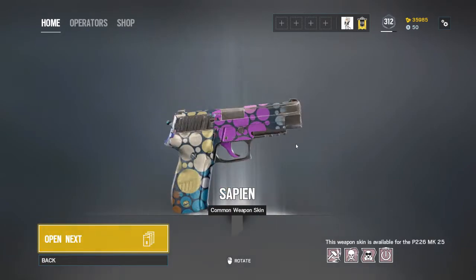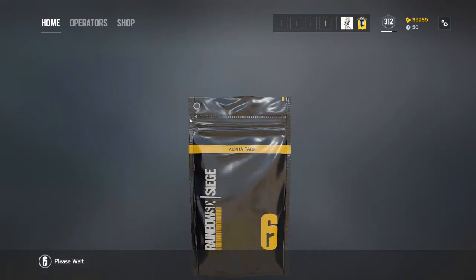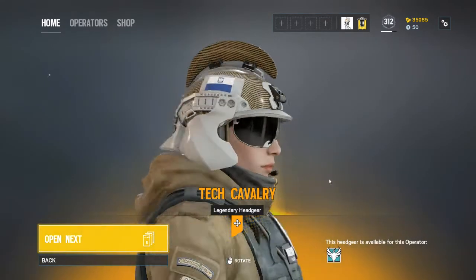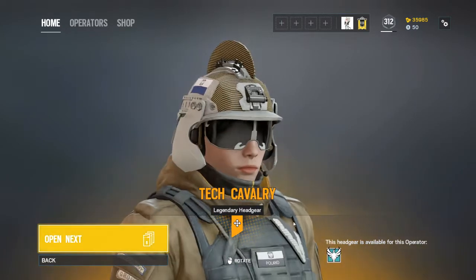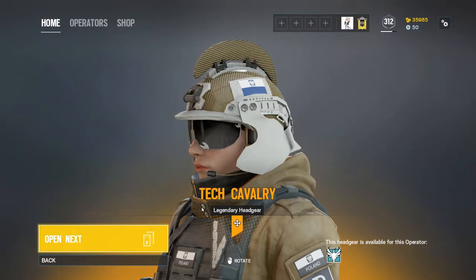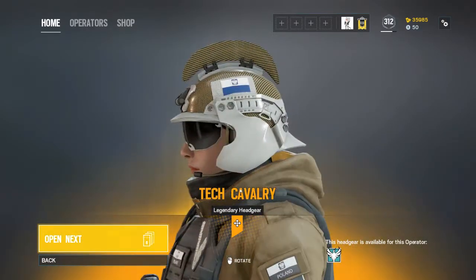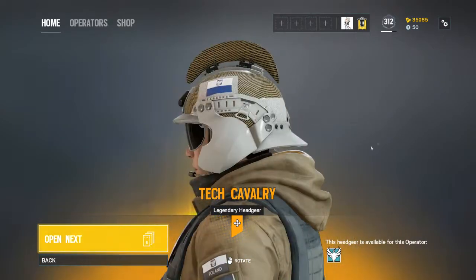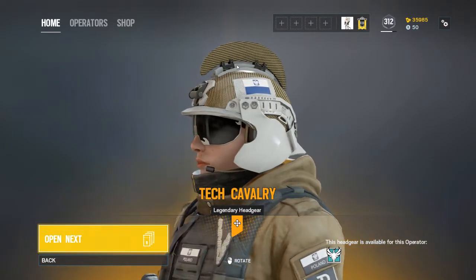Okay this looks good — this side looks good. Legendary please, someone — please let something be good! I want the banana charm, please! What is that? Okay, I can understand the headgear, but what is that part? Why is that there? Are you a satellite? What's the purpose of that thing?